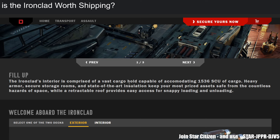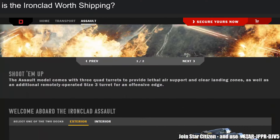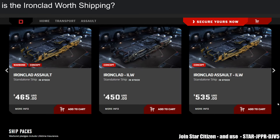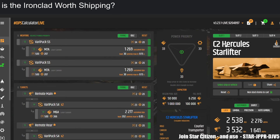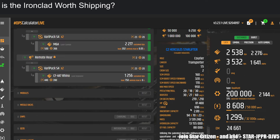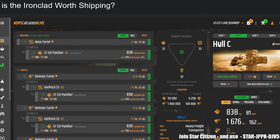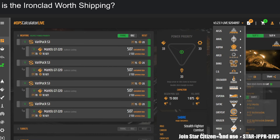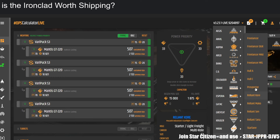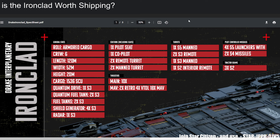Number one is obviously cargo, but it's not carrying the best cargo compared to a dedicated hauler like the Hull C or Hull D. Looking at the price tag to identify the competitor range: the Ironclad Assault is $465 and the base Ironclad is $400. The closest comparison is the Hercules series — the C2 can carry up to 696 SCU, while the Hull C is 4,608 SCU.